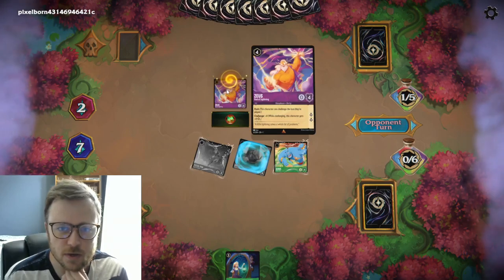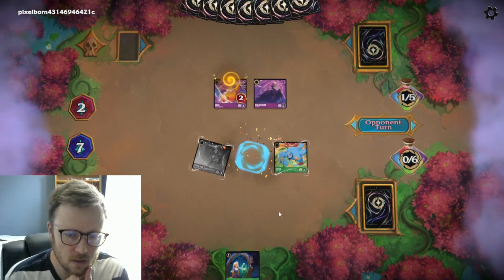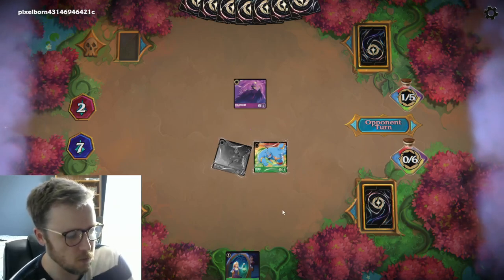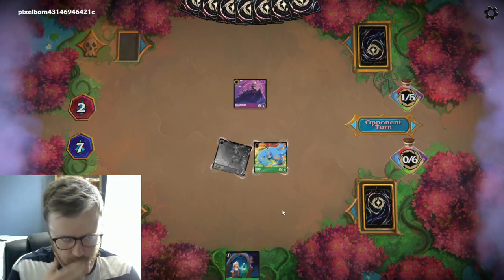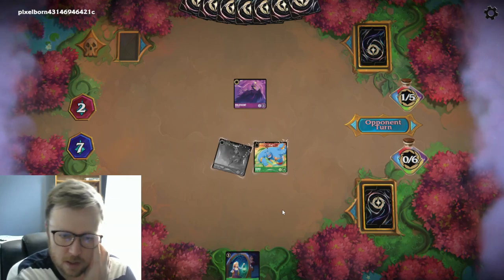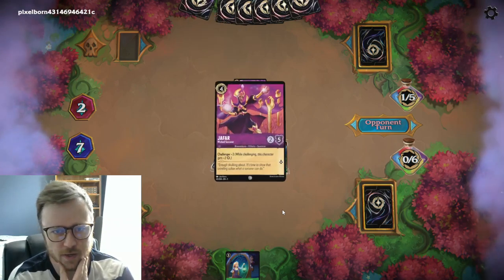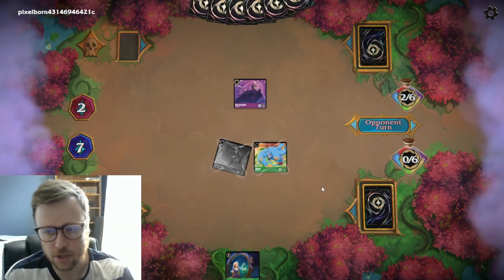This is interesting — he's a pretty nasty rush challenger. There aren't that many cards with rush, but it is a powerful keyword: when you play the card you can challenge the same turn you play it. That tends to be on cards that see play. Zeus hasn't really seen that much play, but as you just saw, it was pretty good for getting rid of my extremely dangerous three-lore unit.